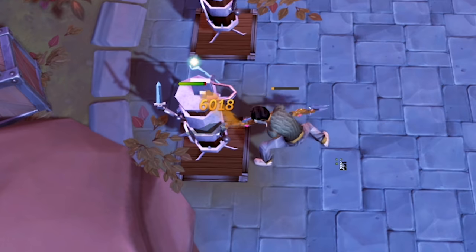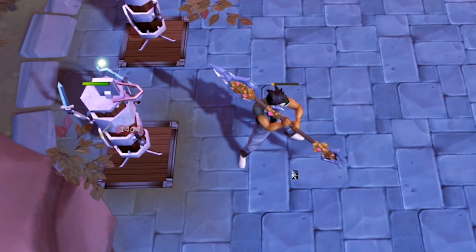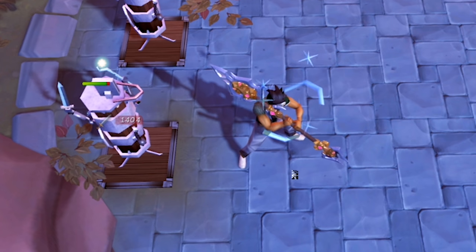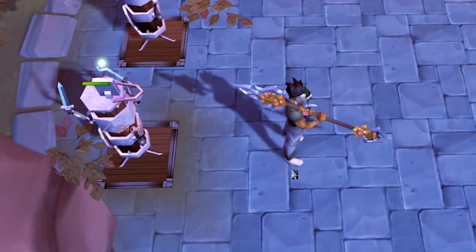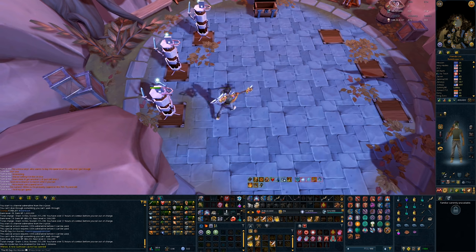Let's start things off by taking a look at Dismember. It's a basic ability, and it's the one that hits the least of the three bleeds. With a Lunging 4 switch and the Strength Cape, the max hit on a Vulnerable target is 1,404 damage. With those aforementioned boosts, Dismember will hit 10 times, which means that for a basic ability, this will max at just over 14,000 damage.